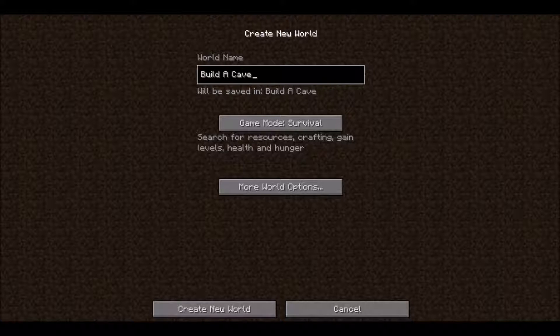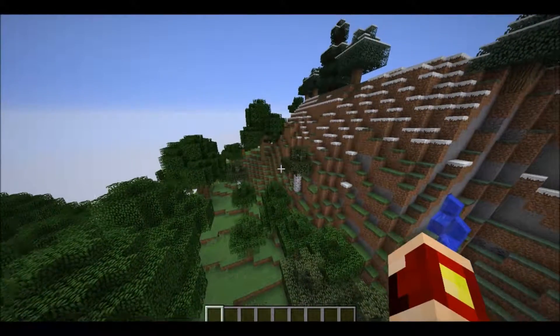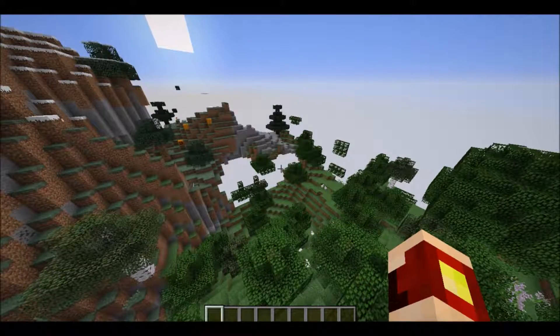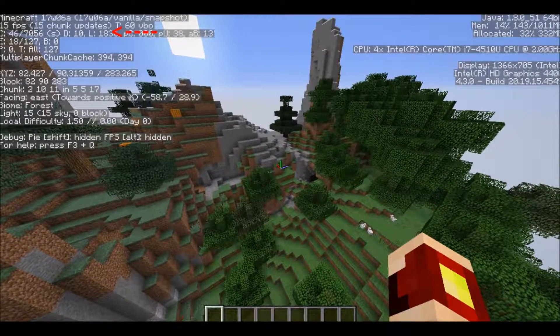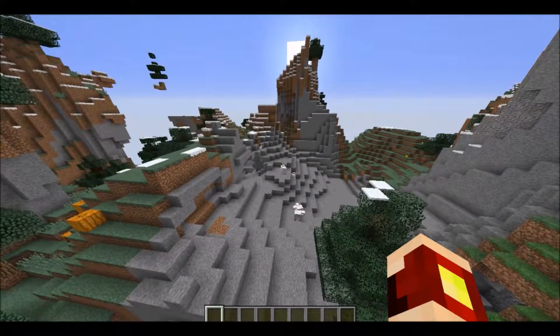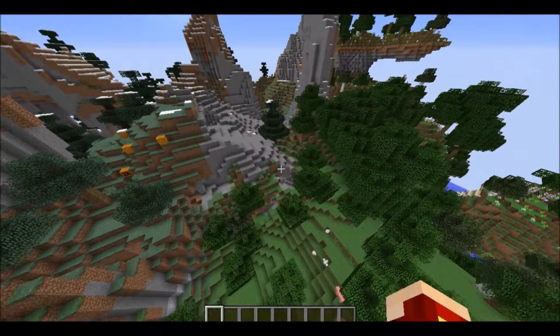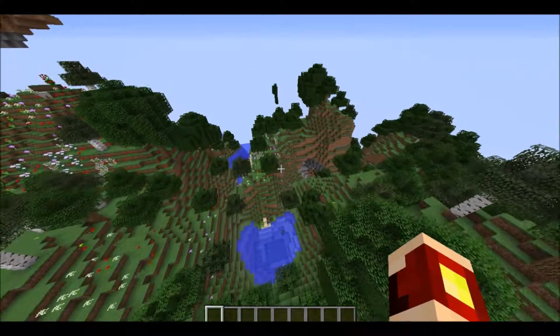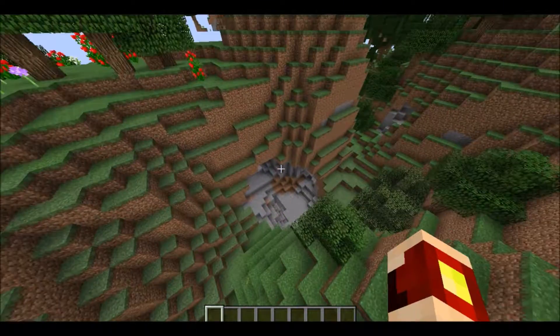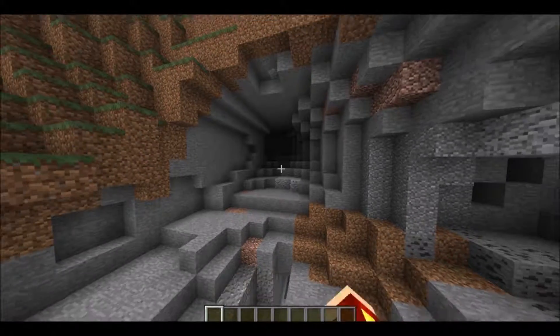We are going to terraform a cave. I'm going to find one in the plains or whatever biome I spawn in. We're in the latest snapshot — 17W06A — and here are some caves. I kind of want to do it in an extreme hills biome because there's lots of stone already around. We're in a flower forest — that's pretty. This looks like a decent, quite big cave. We've got some lava here. So this is the cave I'll be terraforming.